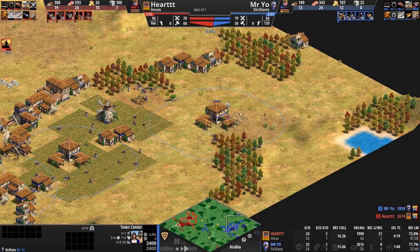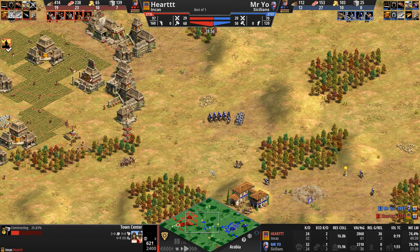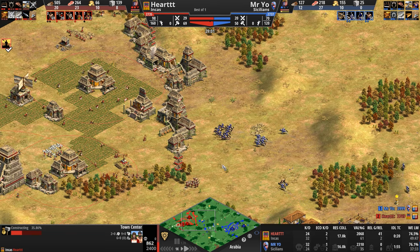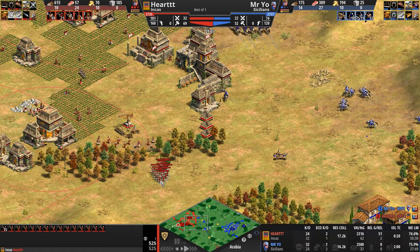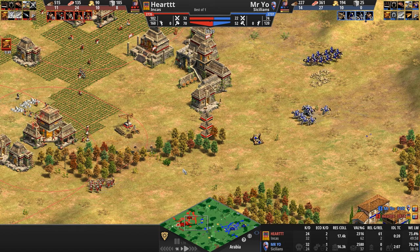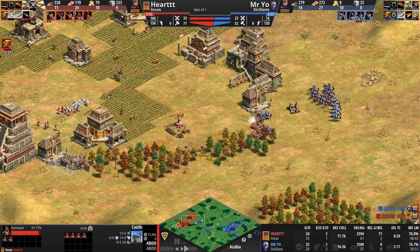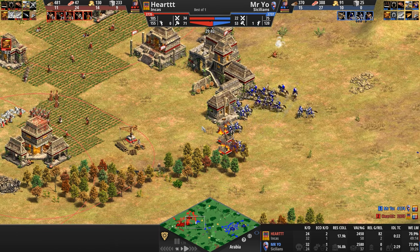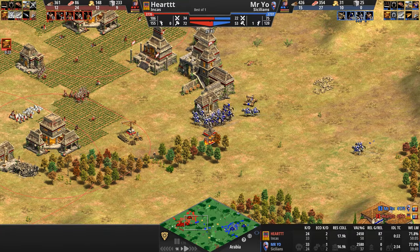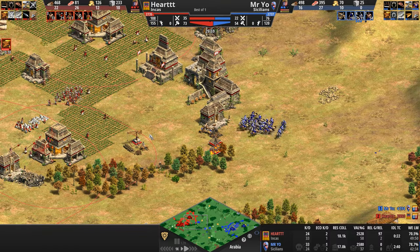Mr. Yo wastes no time but is not building more villagers — no third Town Center. Both players sit at two. Heart immediately builds a third Town Center. Mr. Yo is now down 18 villagers and behind in army supply. Heart has used Castle Age very effectively, though he'll have to contend with a Mangonel. His army of 32 supply is mostly 21 Crossbows, but Camayuks are already starting to pop out — five already.